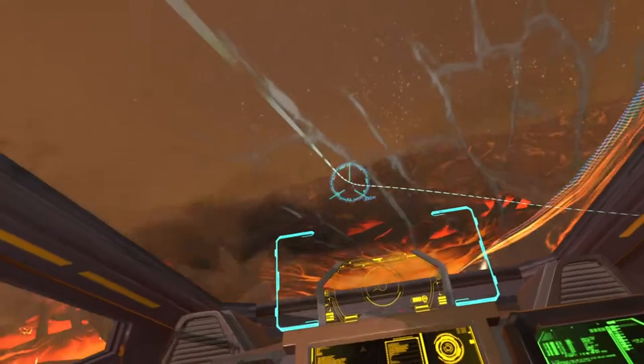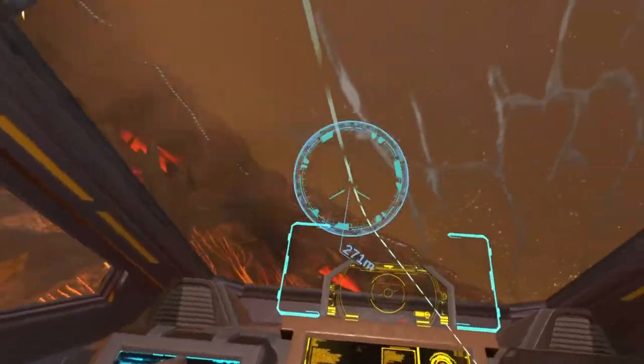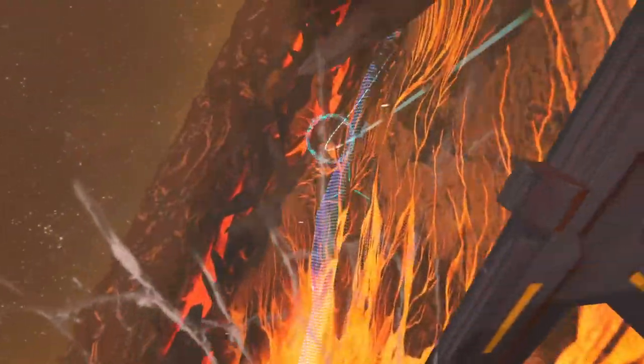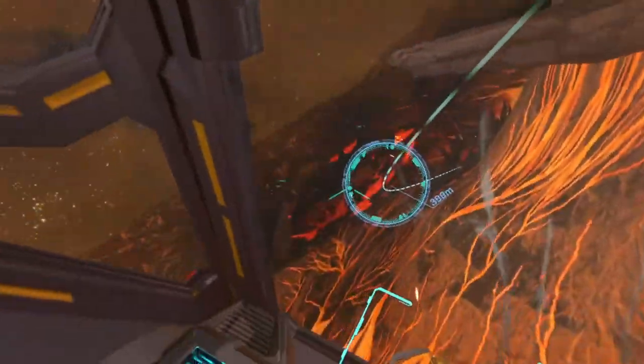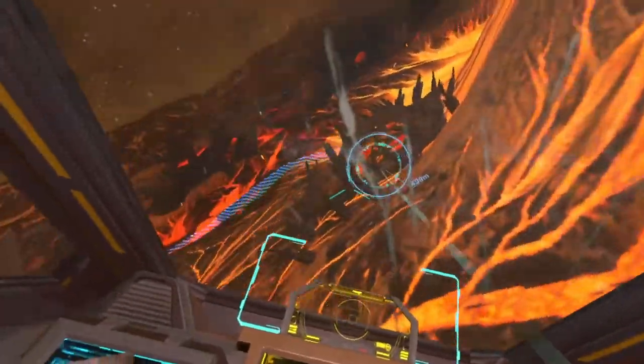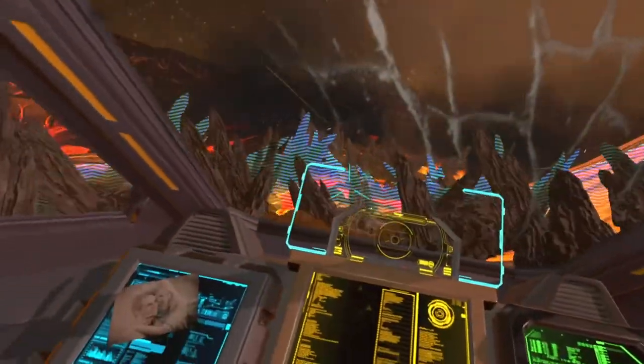Here we're going to level out. You can just kind of drift, tap the nose up a little, hit it, and now we're going to push right on the stick. That's going to swing you around, and now I'm going to lift up that nose, get it in there. Boom. Here's another one — I'm going to just bank a little, turn a little, and then hit it. We are off course.